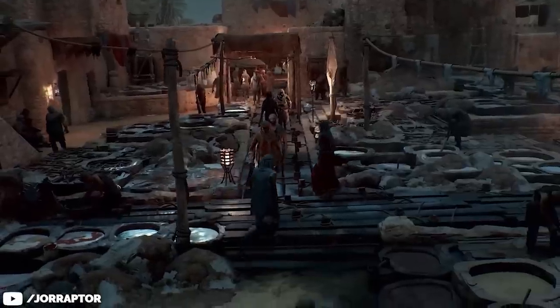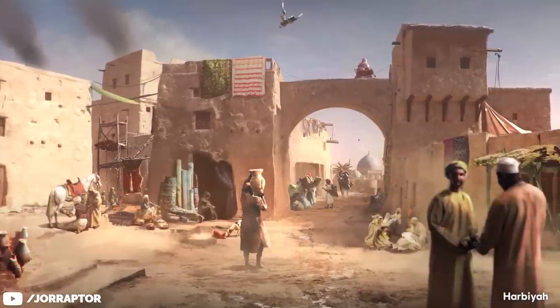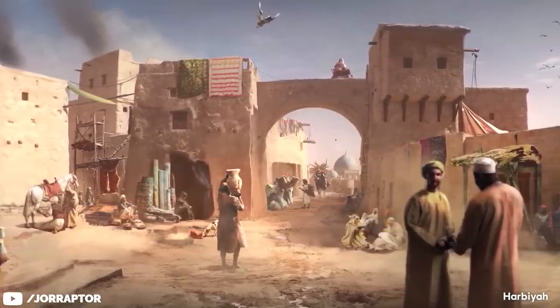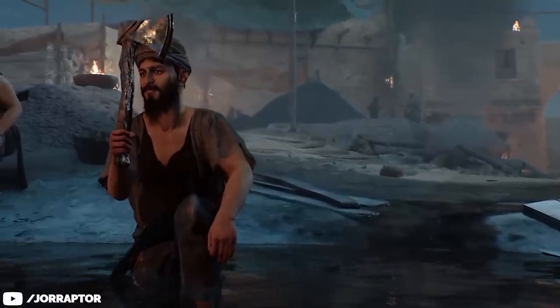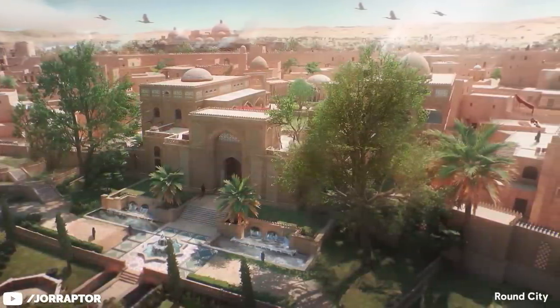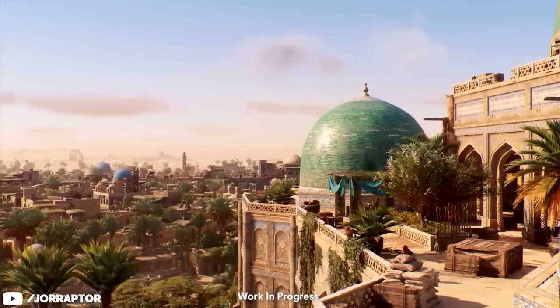Arbie is the industrial part of Baghdad. Ubisoft notes that it's a dense but also gritty part of the city — it really sounds like the underbelly. This is where slavers, orphans, thugs, and workers are trying to scrape a living.